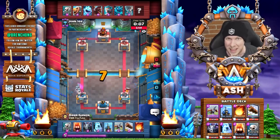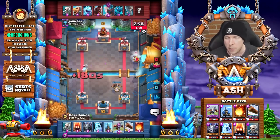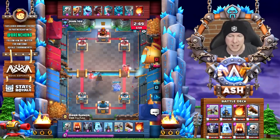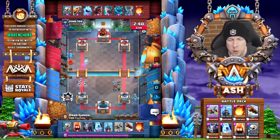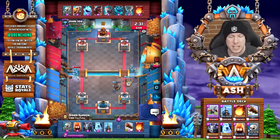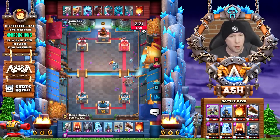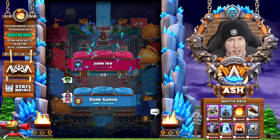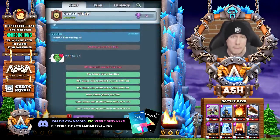Another hog rider comes in — we use a log and skeletons this time, but the hog does get a few hits on that left tower. Not as smooth a defensive sequence, but we do take both cycle cards out of the opponent. Notice this Tesla placement — always switch up your Tesla placements, especially if they have fireball in hand. Dank Ganon sets up with a defensive expo in the far-side placement, which encompasses the entirety of the left lane and can actually pull the hog rider all the way to the expo. Another victory for Dank Ganon — a beautiful illustration of how to handle hog matchups as an expo player.